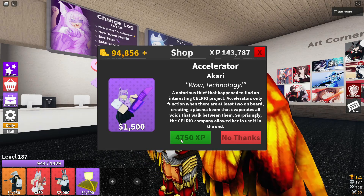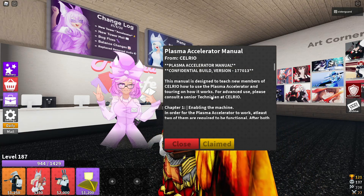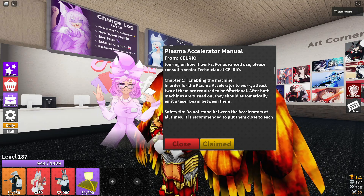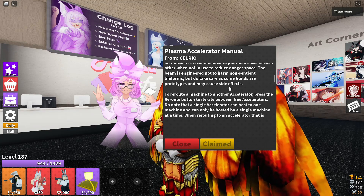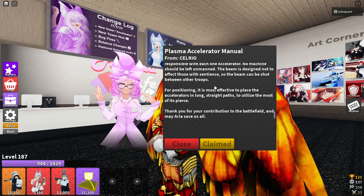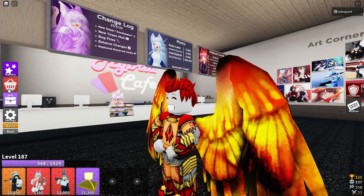So let's go ahead and get this. Cosmic Accelerator. The manual teaches new members for advanced use. Please do not stand between the accelerators at all times. It is recommended to put them close to each other when not in use to reduce danger space. The beam is engineered not to harm self. Early build prototypes may have side effects though. There is a lot of dialogue text — I'm reading. So basically I love that when you claim it there's this dialogue text. What it's saying is we need to get some long straight paths — that's the best use for it. Interesting — I like the fact that it includes that, that is actually kind of nice.